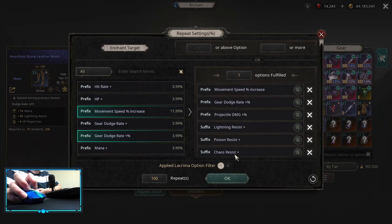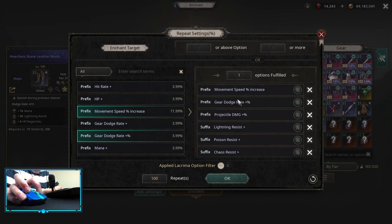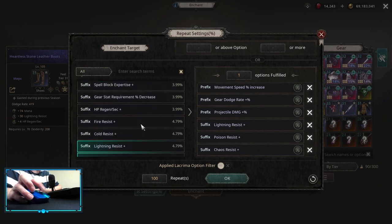On boots, the main difference is that you want to focus on Movement Speed, as it's the only way to get Movement Speed early in the game. Then you can focus on offensive rolls like Projectile Damage, then some Dodge Rate if you need, and then resistances, or again you can roll some Hit Rate if you need to.